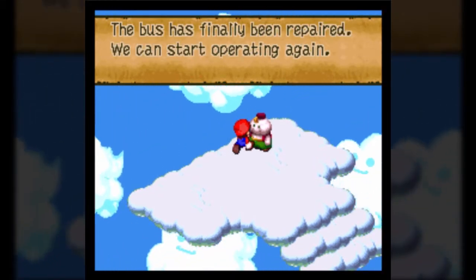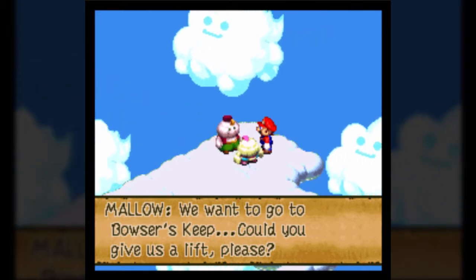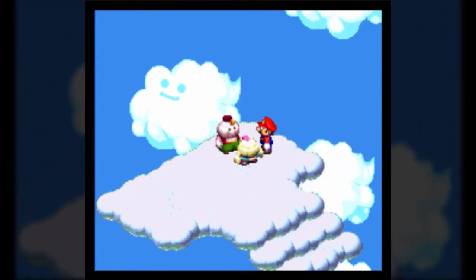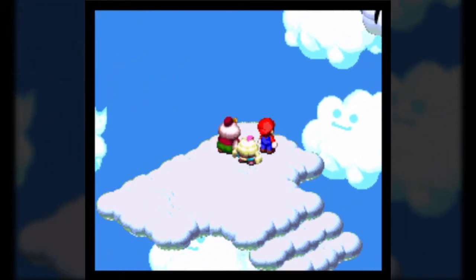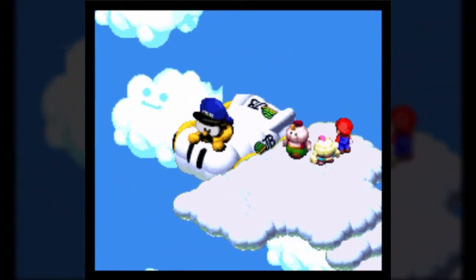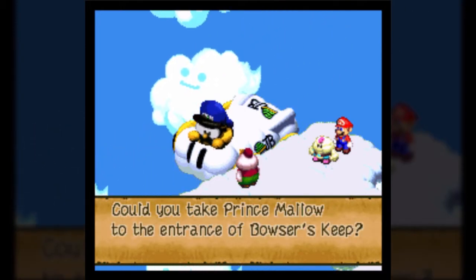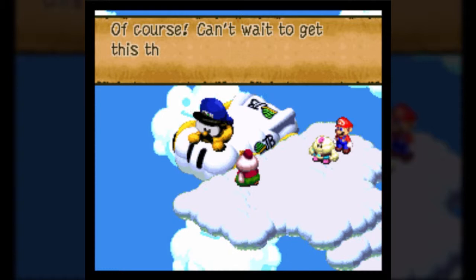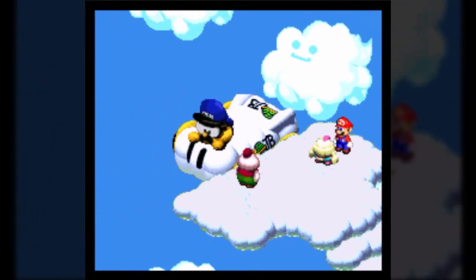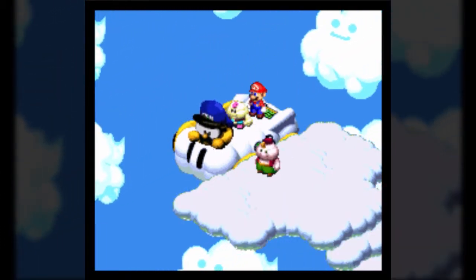The bus has finally been repaired, we can start operating again. Prince Mallow! We want to go to Bowser's Keep — could you give us a lift, please? I've heard the story from King Nimbus. You'll be there in no time. Here it comes! It's a giant Lakitu! So how's the engine running? Oh, it burns like a kitten. Could you take Prince Mallow to the entrance of Bowser's Keep? Of course! Can't wait to get this thing running again. Come Prince, hop on board! All aboard! We're off!